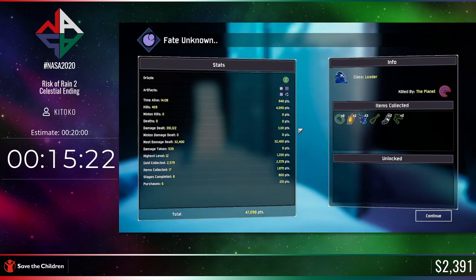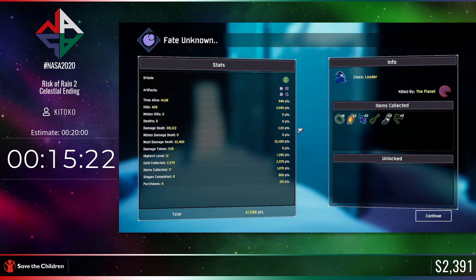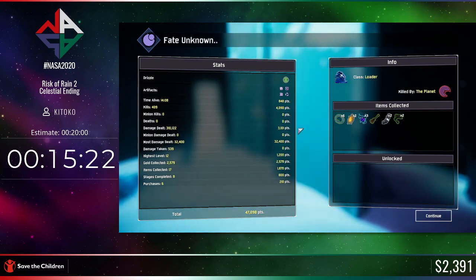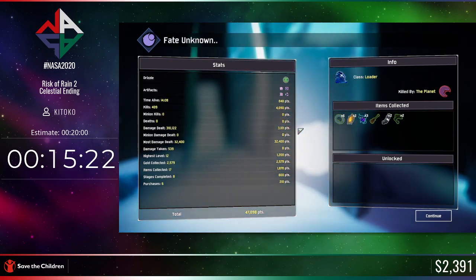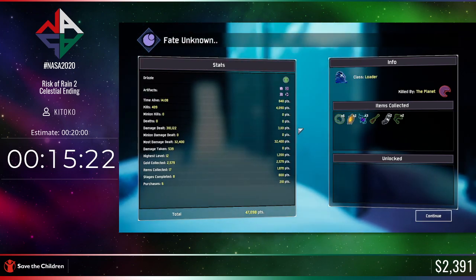The world record holder has beaten this in about 12 or 13 minutes. Instead of the equipment I used, they use something called the Crowd Funder, which shoots little bullets. The way it's designed it's supposed to slowly rev up over time, but nothing stops you from just spamming the trigger and shooting faster than the charge-up — so you can abuse that to shoot down lots of enemies in the air. Risk of Rain 2 is a roguelike; there was a big risk of dying which you saw, but thankfully that didn't happen.